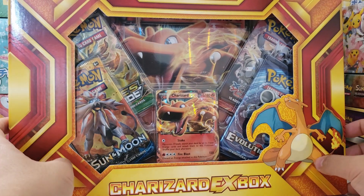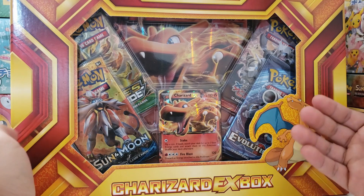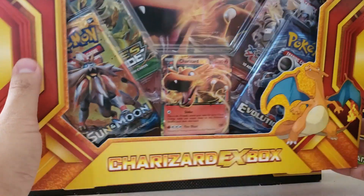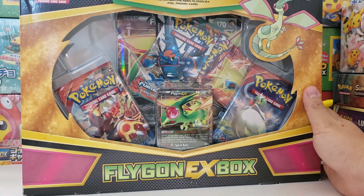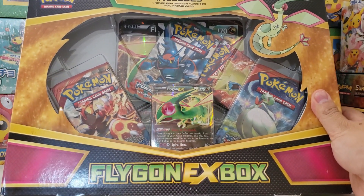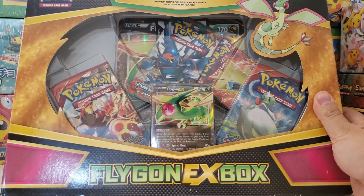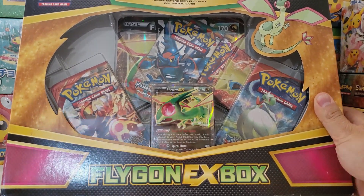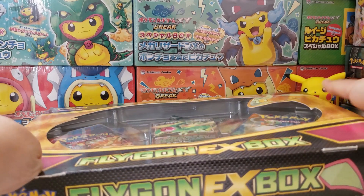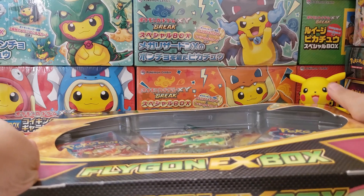Hey, what's up guys, Jake here and today we're opening up some classic EX boxes. Man, these are an absolute blast from the past. We have this wonderful Charizard EX box and also we're going to be opening up this Flygon EX box as well. We're going to start with the Flygon EX box just because I'm going to be really annoyed if I don't open those messy packs inside there first.